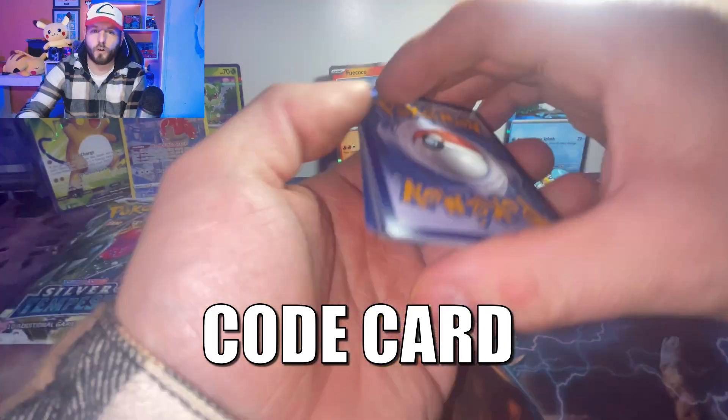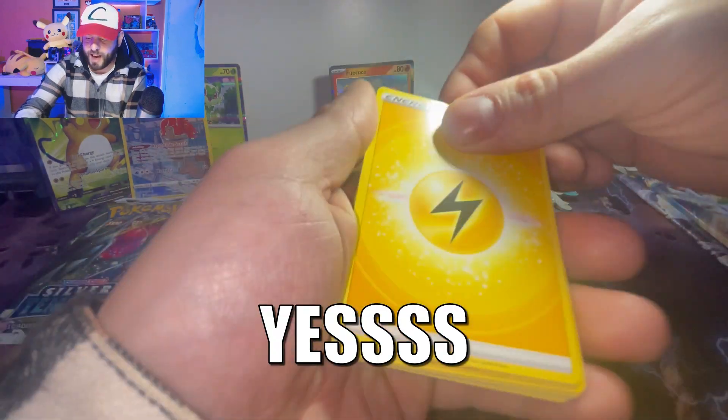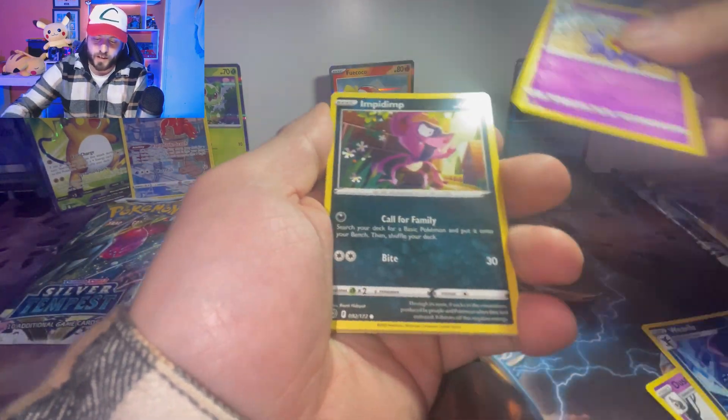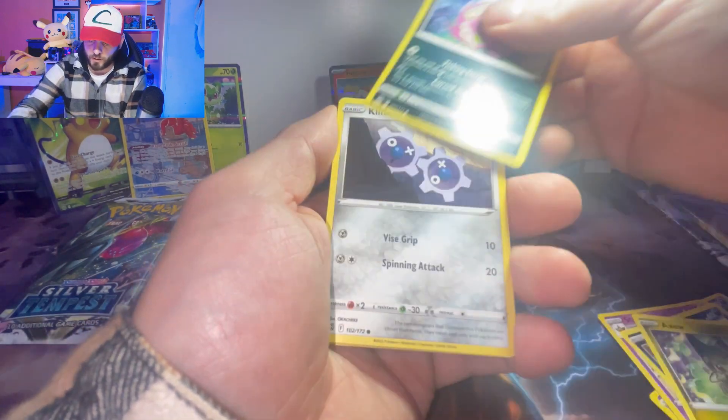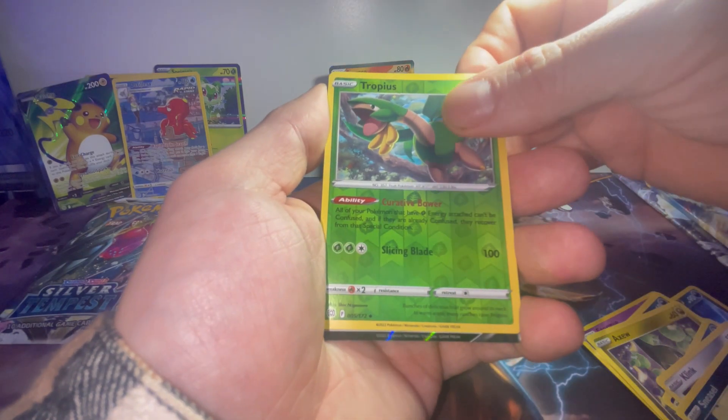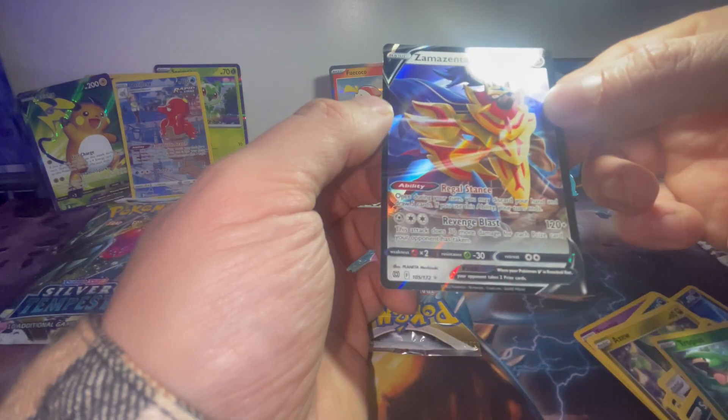Brilliant Stars for Fuel Coco. Co-Card - Electric energy! Yes! Let's light it up! We've got Dusclops, Starmie, Axew, Spiritomb, Klink, Sneasel. A Reverse Holo Tropius. And we've got a Zamazenta V!